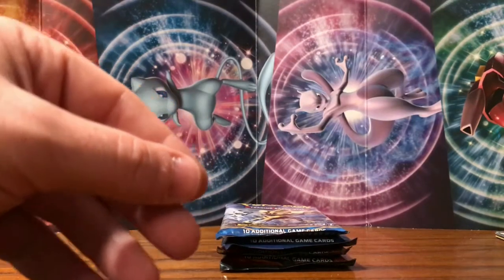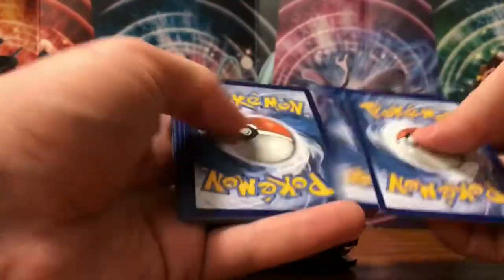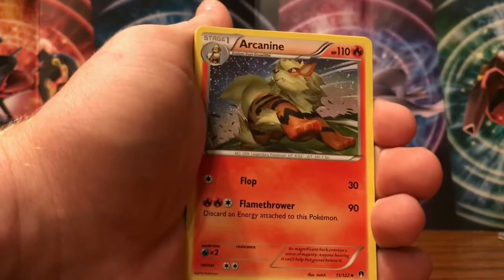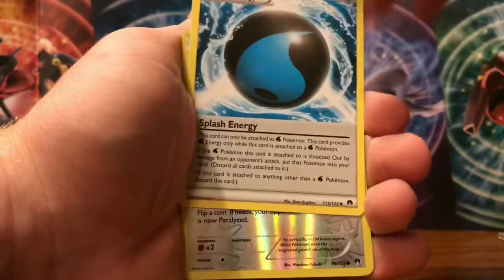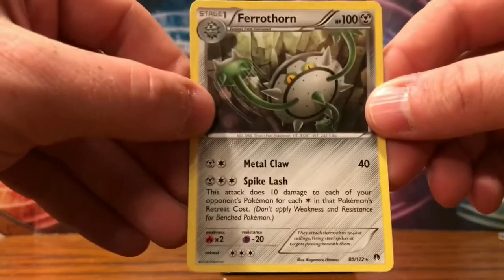On to the second pack, the Breakthrough. I actually opened some Breakthrough a couple weeks ago on the channel and we got shut out — eight packs and didn't hit anything. We have a Psyduck, Phantump, Slowpoke, Shinx, Spritzee, Arcanine, Misty's Determination, Splash Energy, reverse is a Flabébé — just a common — and the rare goes to a Ferrothorn non-holographic. So zero for two so far.